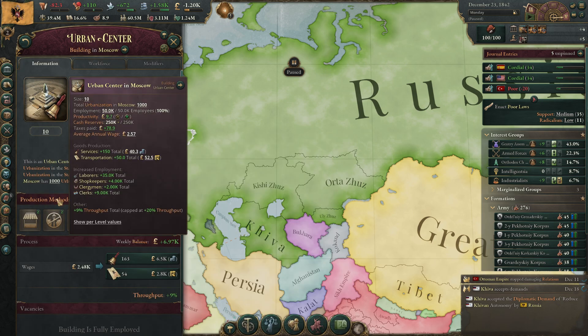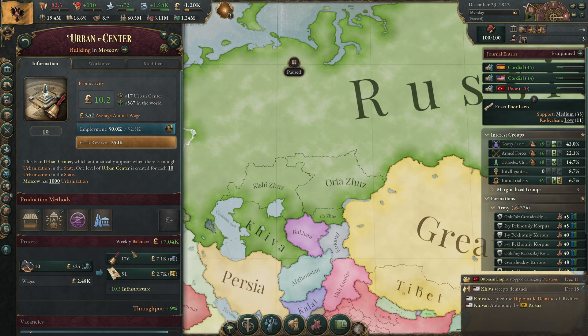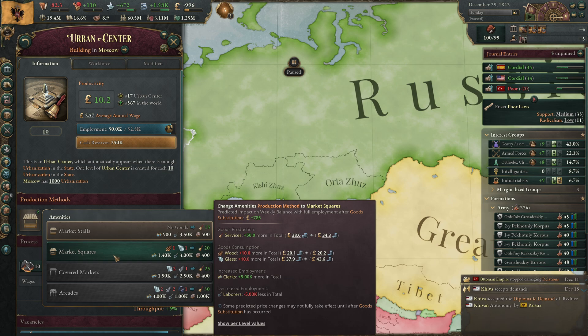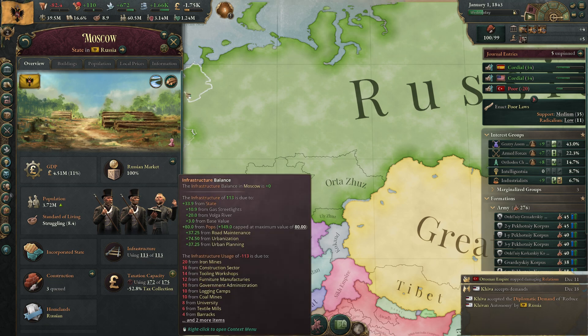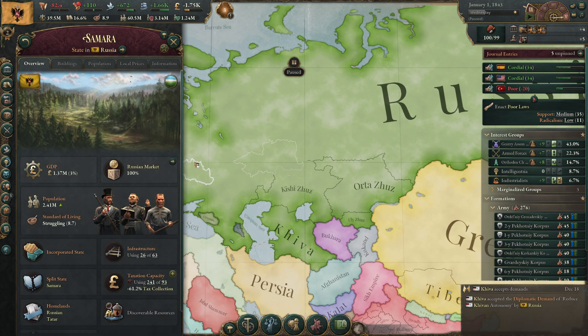We have urban centers and can now use the coal we make there to get more services and infrastructure — so we're absolutely going to build market squares. Transportation is locally available now. We don't need more services here so that helps a bit with our infrastructure problem.